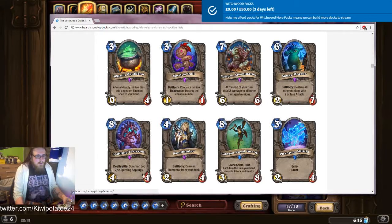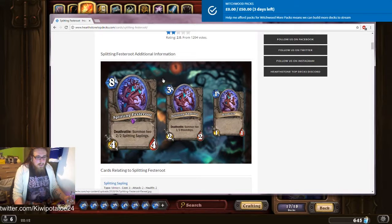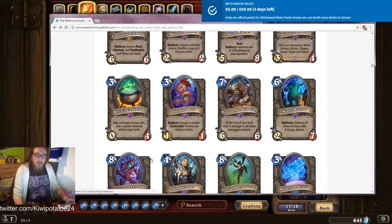Eight mana four-four deathrattle: summon two Splitting Saplings. The Splitting Saplings do something specific — they also have deathrattles. So eight mana: make two three-mana two-twos that deathrattle summon two one-ones. You effectively always have four power on the table — even if they kill this, it splits into two of those, and then those split further. You've got four of these little ones. Not bad — I like it. At eight mana it's not great, but for something recurring like that there are definitely worse ways it could go.